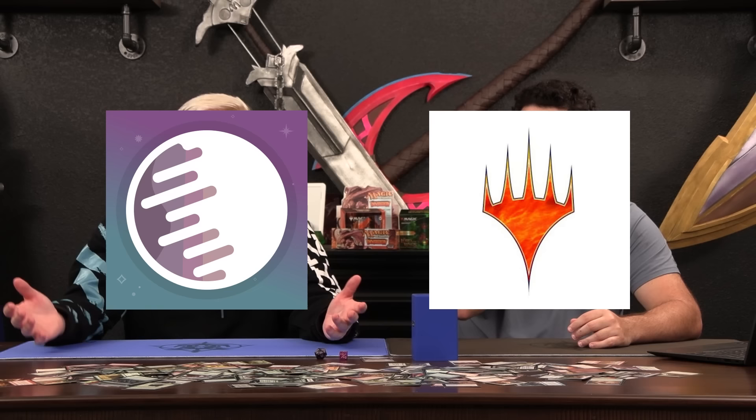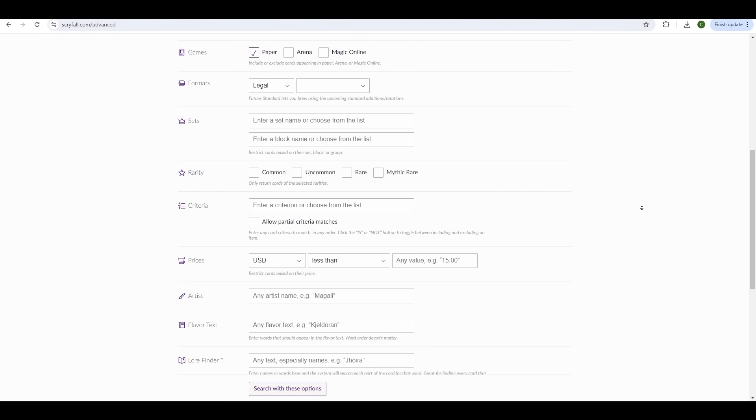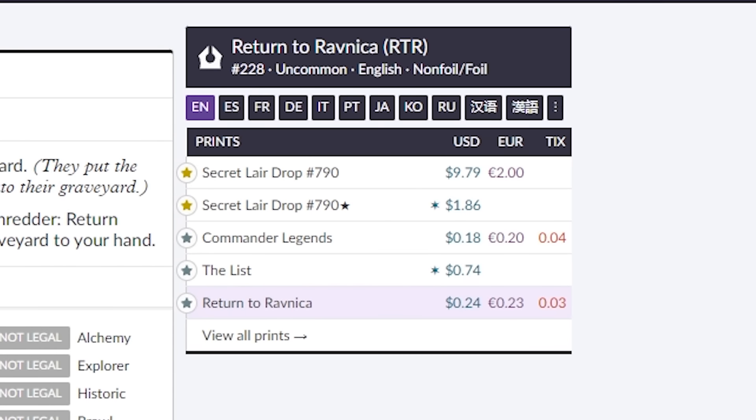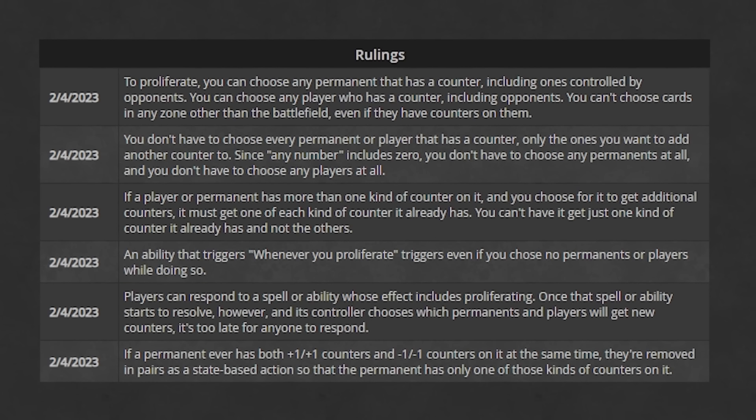Two similar websites are Scryfall and Gatherer. Both are search tools for the entire Magic the Gathering card library. Scryfall is by far the better one — cleaner images, easier to use, very modern, and it even shows prices. The only reason Gatherer is worth mentioning is it does one thing Scryfall doesn't: it has common rulings questions per card with official answers. Just go to your card, scroll all the way down, and it will show tournament rulings. 99 times out of 100 your question is answered there, and it really helps you not need a judge.